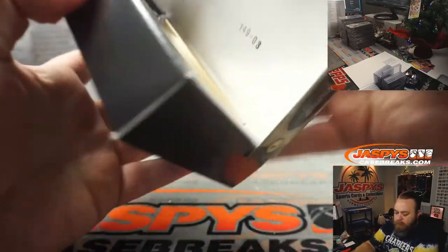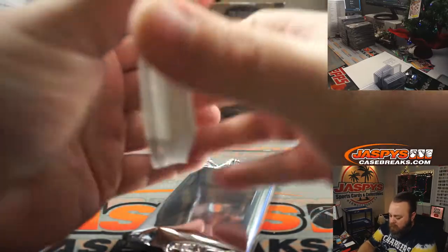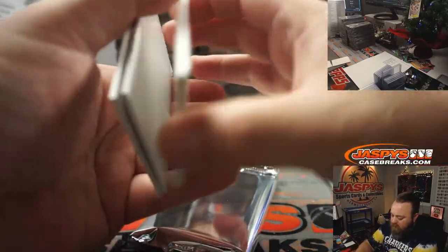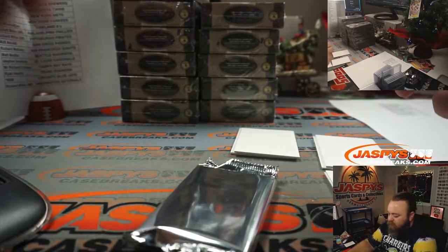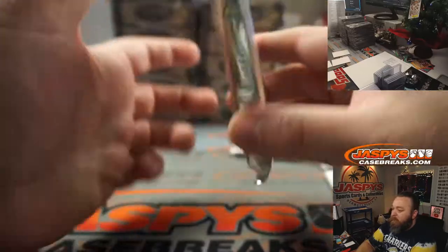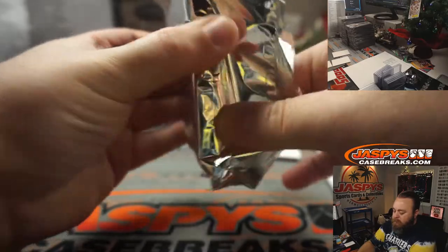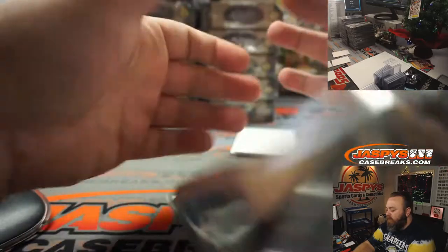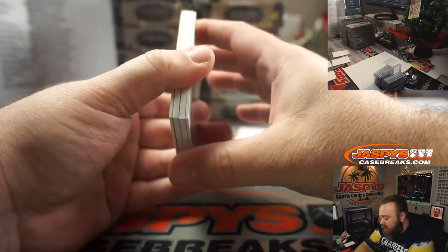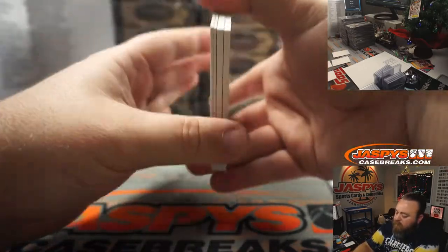Let's go. How many fillers do I have here? One box, two boxes, three boxes, four boxes — so we'll do four at a time. Looking for gold ink autos, silver ink autos, and such. So this one we've got two relics and two autos.